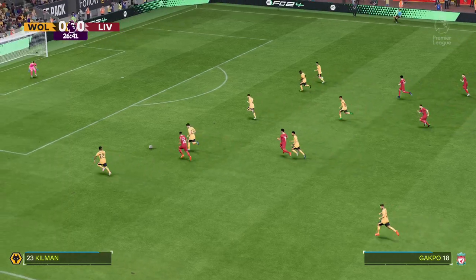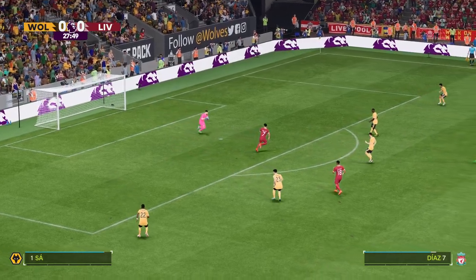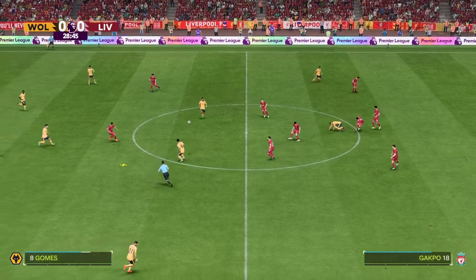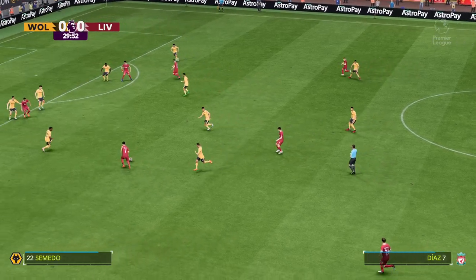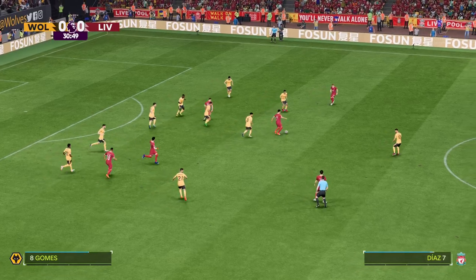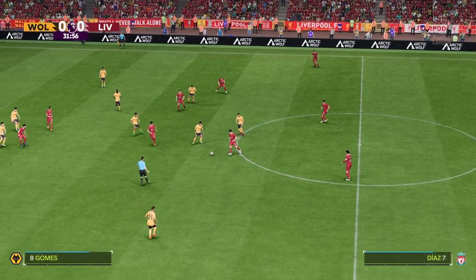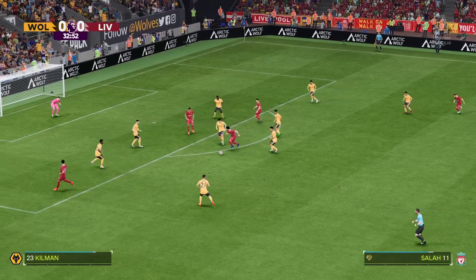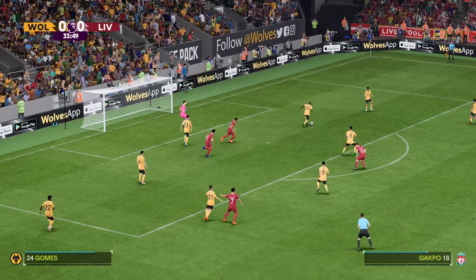Gakpo gets on the ball — no problems at all for the keeper. Mateus Cunha in action. Gakpo again, then Endo, and Salah receives — but there it breaks down. Credit to the defence for holding firm.